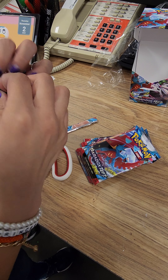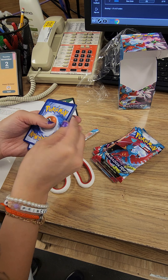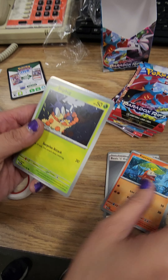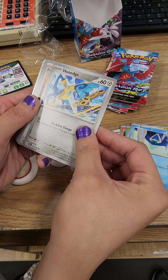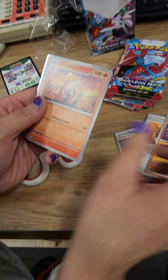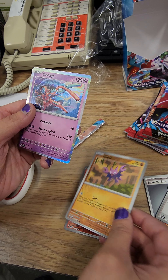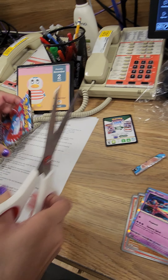Her nails are purple. We got steel energy — getting in close — we got a Fuecoco, a Blipbug, a Snorunt. Getting horrible glare. Hone Edge, Professor Sada's Vitality, Agent, a Manor, a Croconaw. Our first holo is gonna be a Volcanion, a Gligar, and a Deoxys — that's a cool looking card. Onto the next pack; she's going straight to scissors because she ain't messing with this.